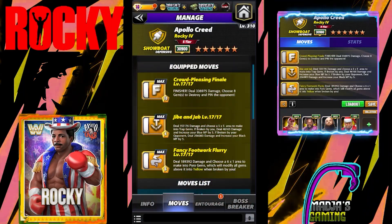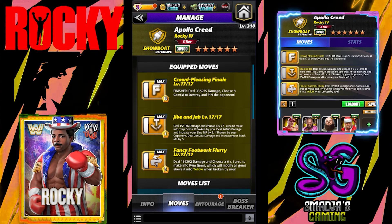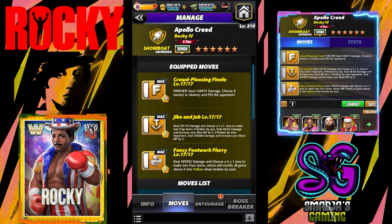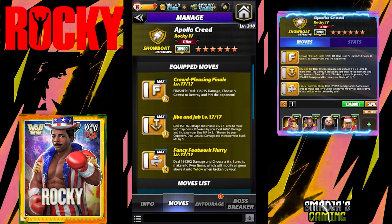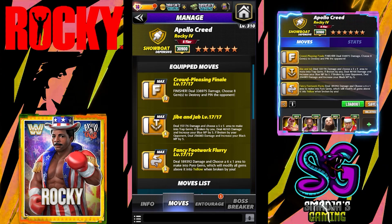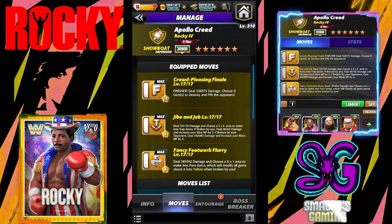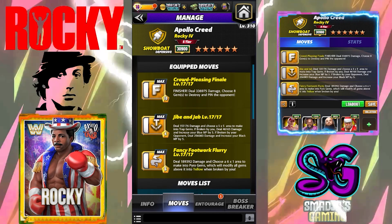Let's take a look at a second build. We have the finisher: the Crowd Pleasing Finale — deals 336,975 damage and chooses 8 gems to destroy. We have the Jibe and Jab again — deals 155,176 damage and chooses a 5x5 area to make into trap gems. If broken by you, deals 46,165 damage and increases your blue MP by 5. If broken by your opponent, deals 256,083 damage and increases your black MP by 5. The Fancy Footwork Flurry — deals 189,392 damage and chooses a 6x1 area to make into pyro gems, which will modify all gems above it into yellow when broken by you.